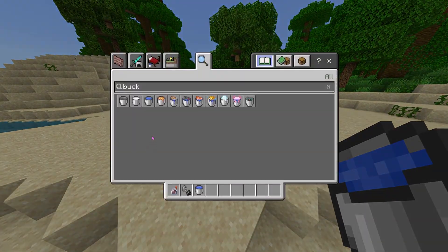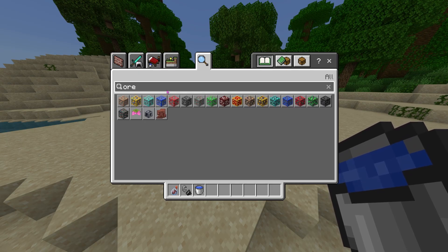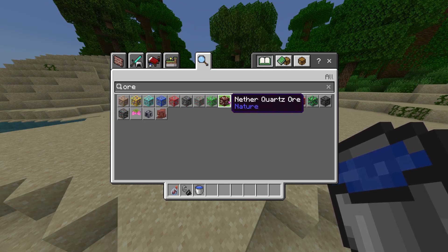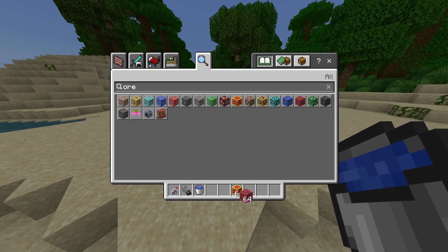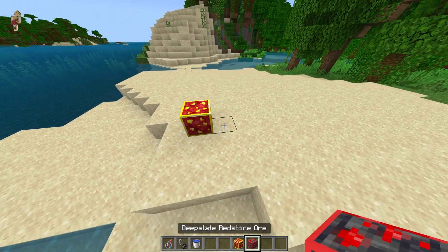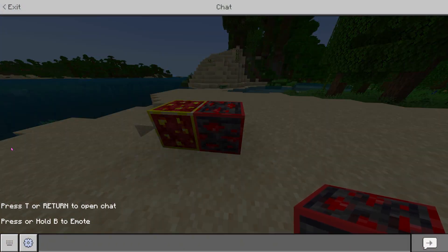We've also got outlined ores in here. This isn't really going to boost FPS, but it is actually a great feature to have for PvP. As you guys can see, we have a bunch of ores over here — all outlined, even the nether gold and everything. That's actually pretty cool, and this is what it looks like. That's actually a nice texture — I really do like that.